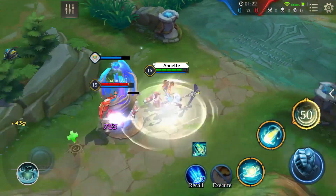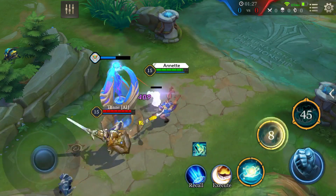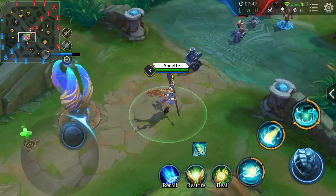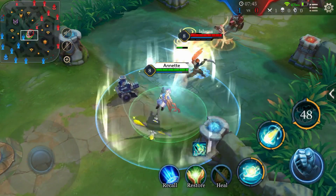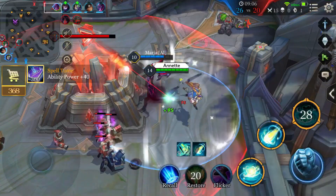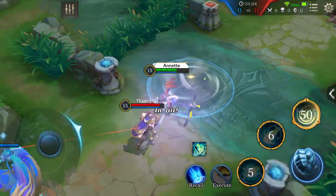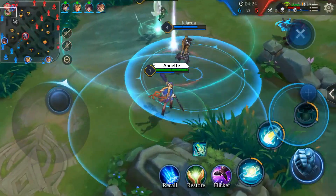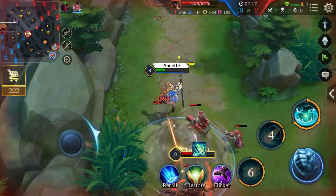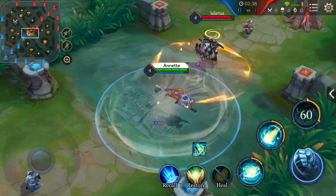Ultimate: Hurricane Wall. Annette dashes towards the target location and summons a Hurricane. Nearby enemy heroes are knocked back and take magic damage. The Hurricane also creates a barrier for 3.5 seconds. Allies within the barrier gain movement speed and attack speed, and enemy heroes cannot enter the barrier. This ability also instantly removes all control effects on Annette. The ultimate can knock back enemies, protecting teammates and Annette herself. It can also enable Annette to pass through walls to escape. But remember, it can be interrupted.